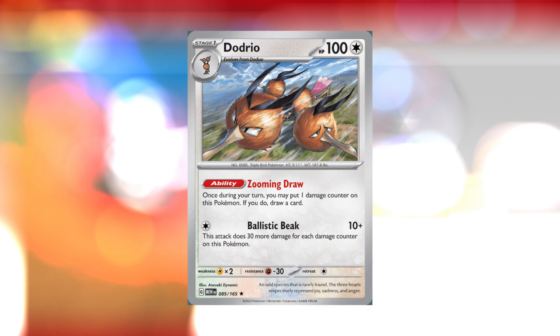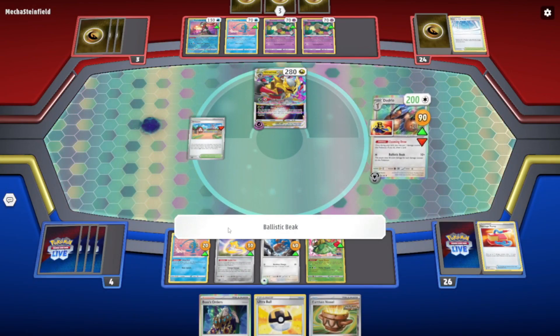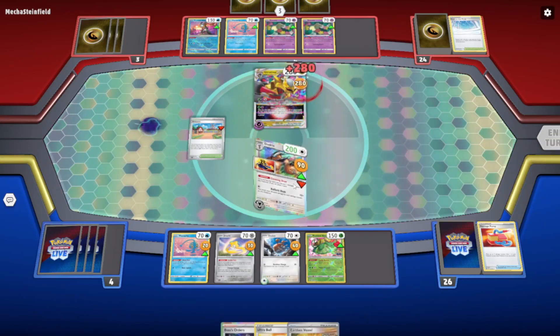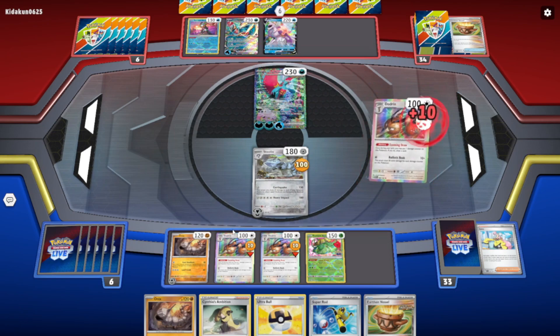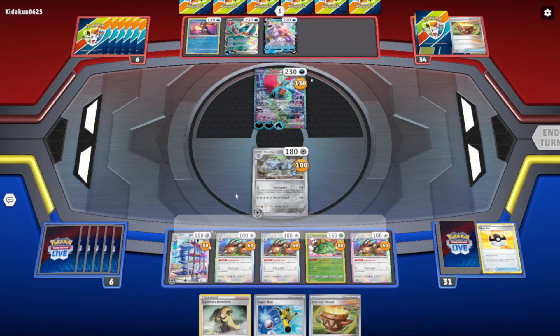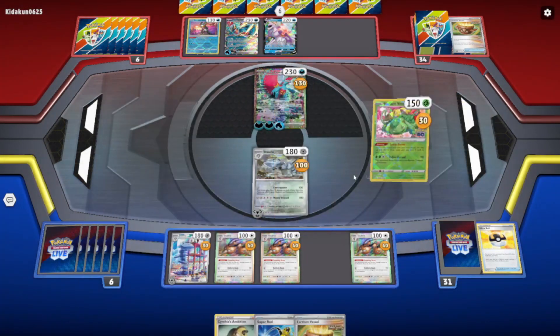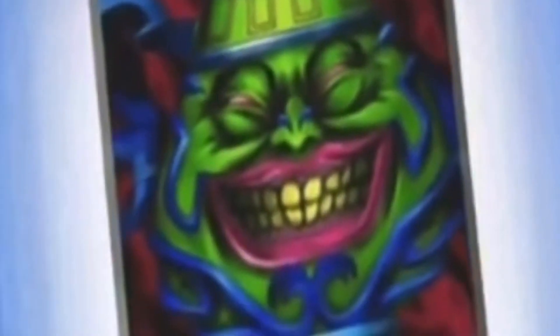Thanks to 151 Dodrio and its attack Ballistic Beak, which deals 10 damage plus 30 more damage for each damage counter on Dodrio. On top of that, its Zooming Draw ability lets you deal 10 damage to Dodrio and draw a card once per turn. Together with a Radiant Venusaur and its Sunny Bloom ability, which lets you draw until you have 4 cards in hand during your end turn, they make up this deck's drawing engine.